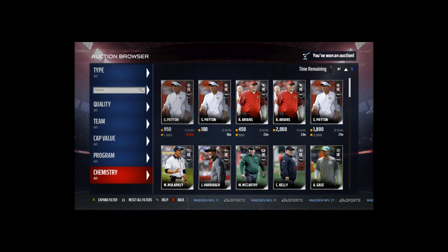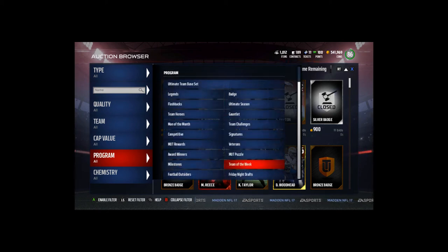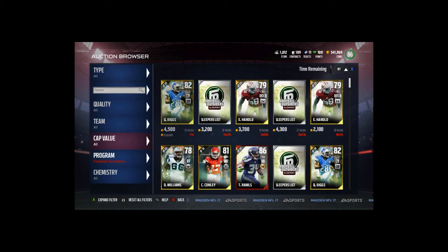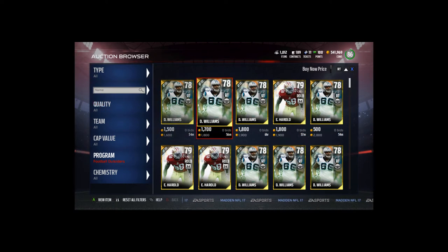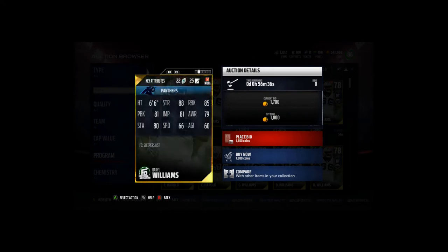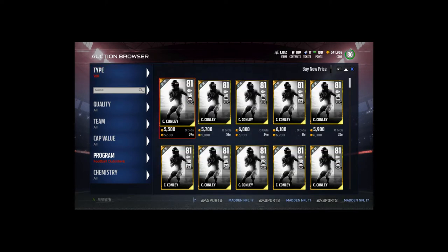Let's go Football Outsiders buy-it-now price. Daryl Williams is going for about 1600 coins. He's got 88 strength, 85 run block, 81 pass block, 81 impact blocking, 79 awareness, 80 stamina, 66 speed, and 60 agility. At 78 overall, not sure anybody needs it but it is a decent card for the price.